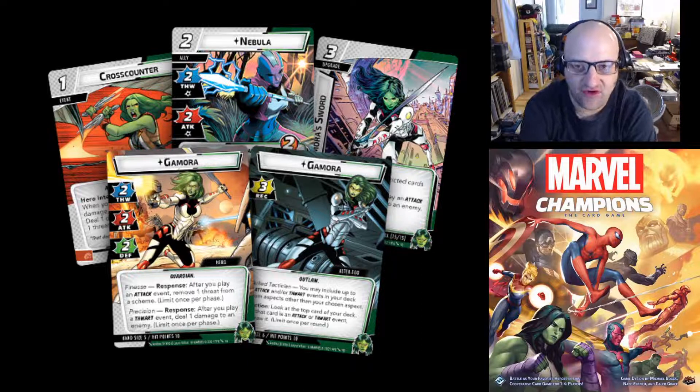Hello everyone, and welcome back to another Marvel Champions video. Today on the Hall of Heroes, we have some cards from Gamora. She's been confirmed — I think we all knew she was going to be in the game eventually. She's supposed to be coming out in June, kind of after Star-Lord. So it looks like April we're getting the Rocket and Groot heroes in the Galaxy's Most Wanted set, then Star-Lord, then Gamora.